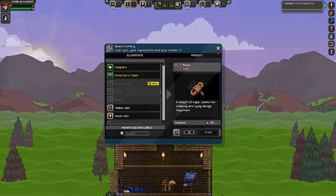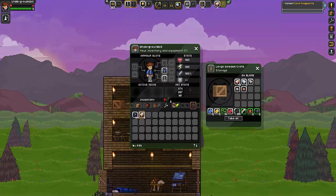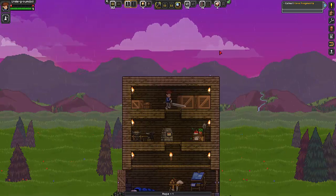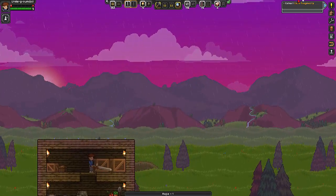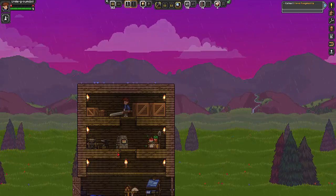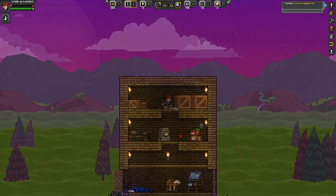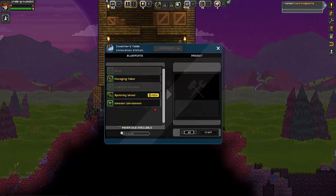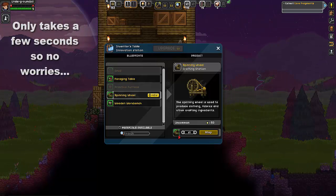What do I not have? Plant fiber — okay, put those in. Take two of them, put those in there. Craft a piece of rope. Why is my health so low? Let's drop that down, go into here. There we go — spinning wheel. It takes so long, it's annoying.